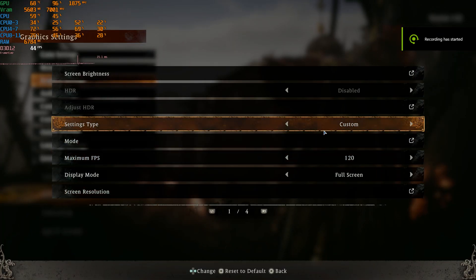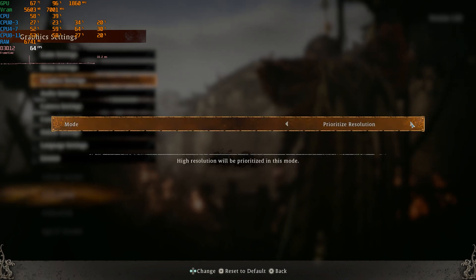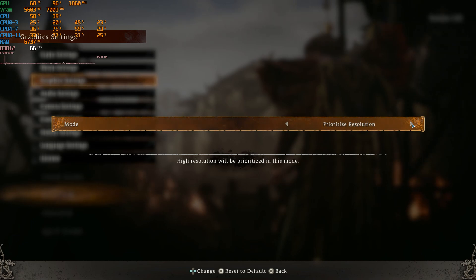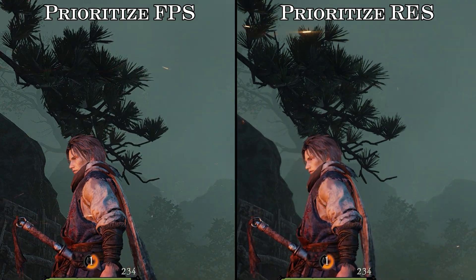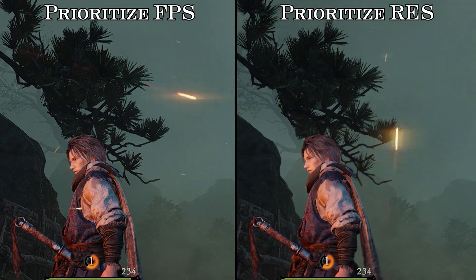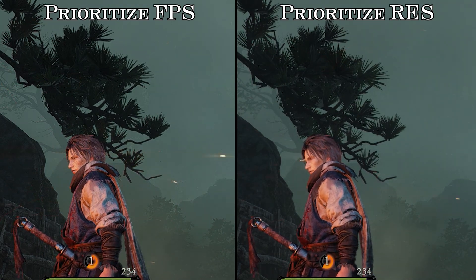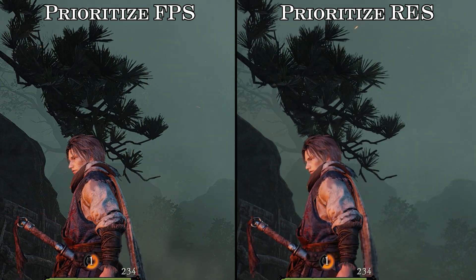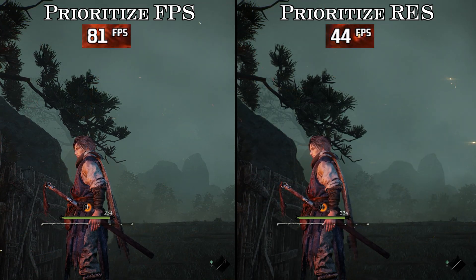Now let's move on to the graphics settings, starting with the display mode setting. Here we have two options: prioritize resolution or prioritize FPS. We can see that using the FPS mode drops the rendering resolution, and it seems like some kind of upscaling solution is applied to bring image quality close to native resolution, but it doesn't do a good job. The performance gain is good, but I recommend leaving this as your last resort.